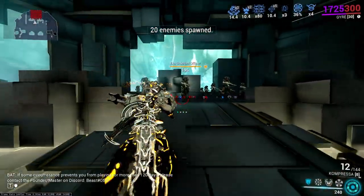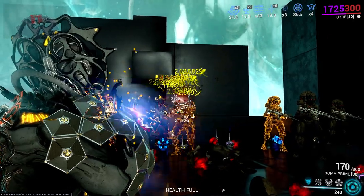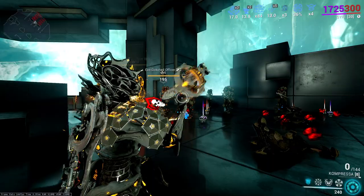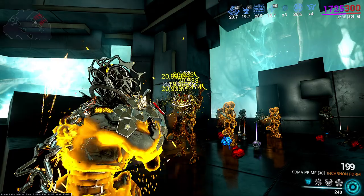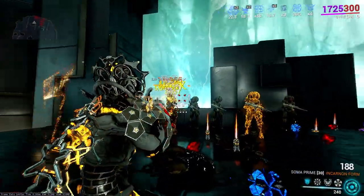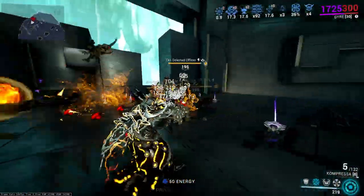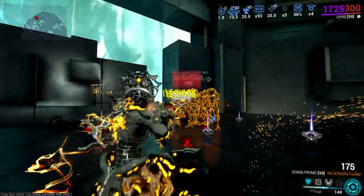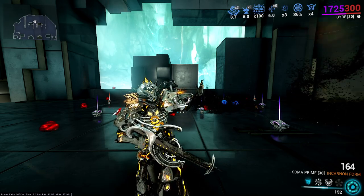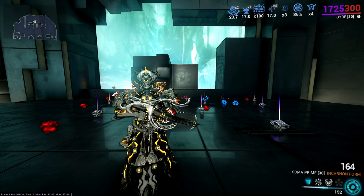Now that I have all the stacks, I'll prime the first enemy and see what the normal version can do. With Galvanized Shot and some statuses, it performs just like old. Let's go Incarnon form, do the same thing — prime up a couple targets. Keep in mind, this is only three statuses base, I don't have encumber yet. 20,000s. If you want this weapon to shine just like the old days, I would definitely recommend picking up a Riven for it. The Incarnon isn't going to blow you away, but if you want to relive the glory days, I definitely think this is a good way to do it.